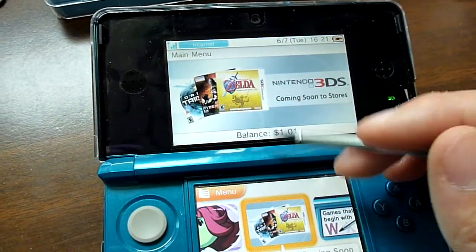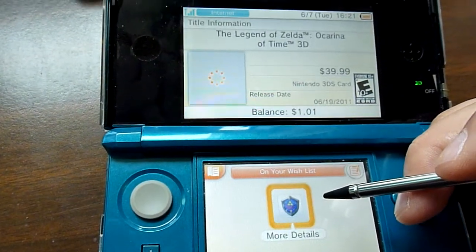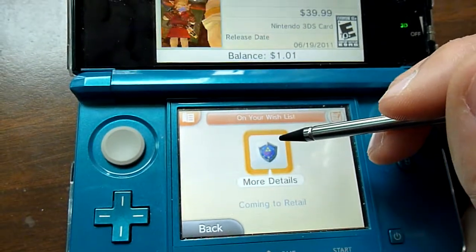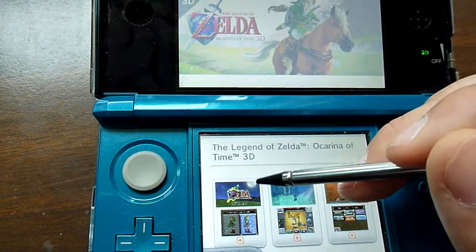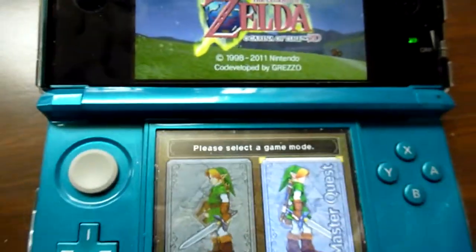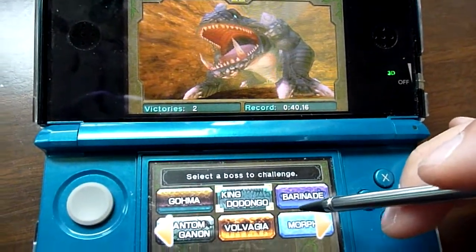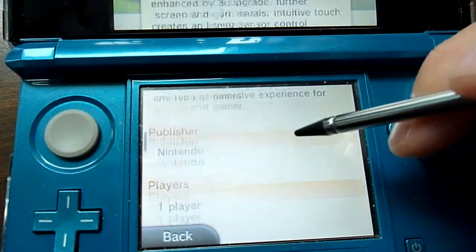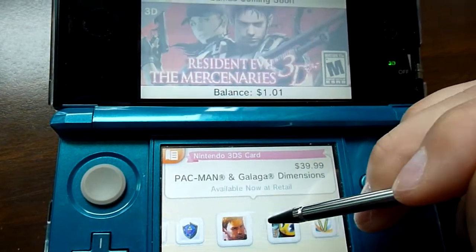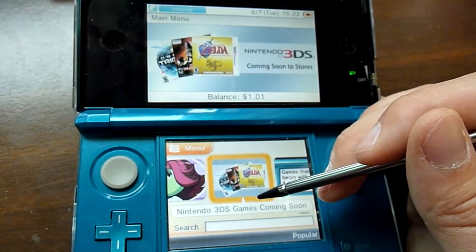I thought this was pretty interesting: coming soon 3DS retail titles. For instance, if I go to Ocarina of Time, you can add it to your wishlist — I've already added it. And this feature I thought was pretty cool: you can select screenshots and it'll zoom up in full resolution on your 3DS, almost as if it's actually on your 3DS. Very neat feature. They only have a few titles up here right now, like Resident Evil and Pac-Man, but this could be very interesting if you want to get direct screenshots.